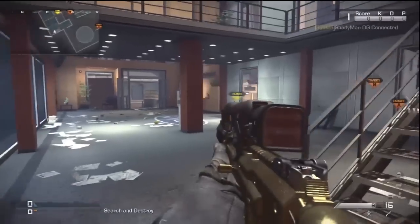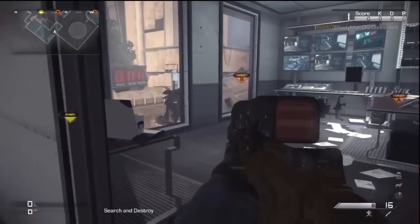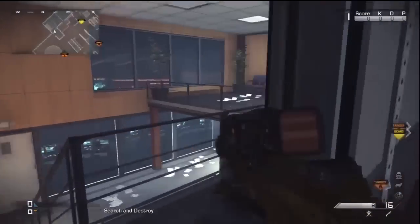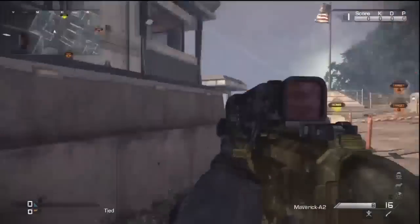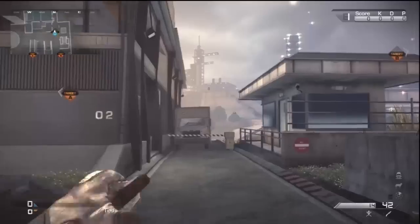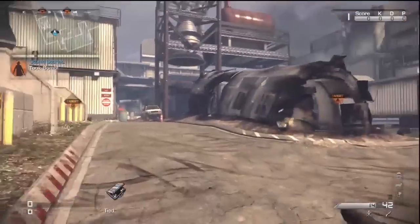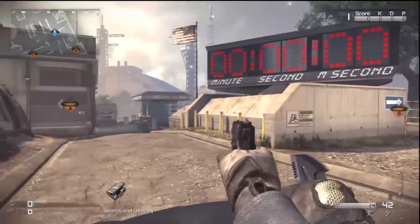The first change to this map is the back building — before, all the windows were pretty much too short to jump out of, but now you have plenty of room to go for whatever you want out of this. I actually think that's a pretty cool feature. I like having more variety in the map, especially now that kids aren't setting up so they won't always go to the same spot.